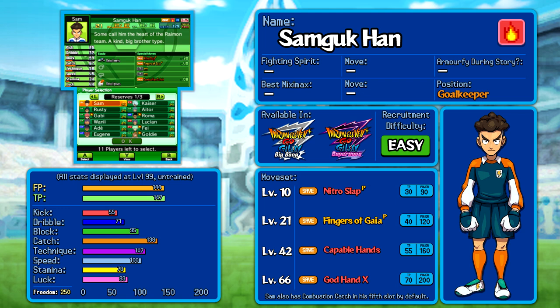Nitro Slap is cheap at 30 TP, not that strong at 90 power, but it is a punch — noted by the P — which means the ball will be launched away rather than caught. At the end of his moveset, he's got God Hand X, the most expensive move at 200 power, making it the joint strongest goalkeeper move in the game. However, quite a lot of other goalkeepers in these bios also have access to a 200 power goalkeeper move.